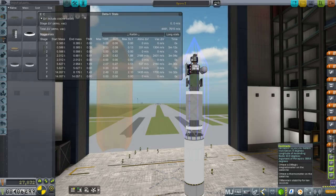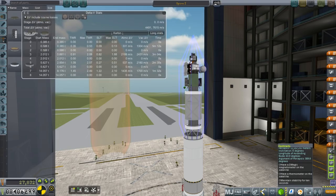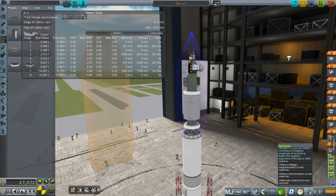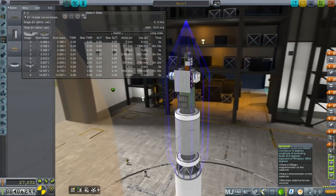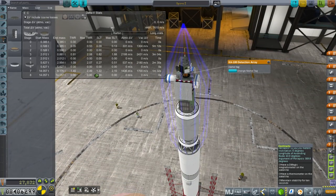Hello everyone and welcome back to my colonization series in Kerbal Space Program 1.1.2. In this episode I hope to scan the Moon and Minmus for resources in order to plan where I'm going to set up my future base. To do that we are going to use this satellite named Spore-1.